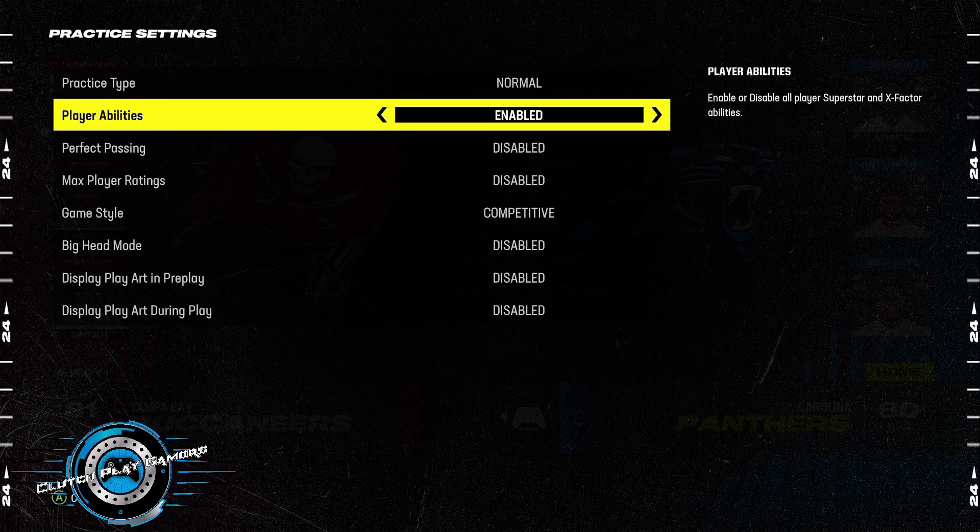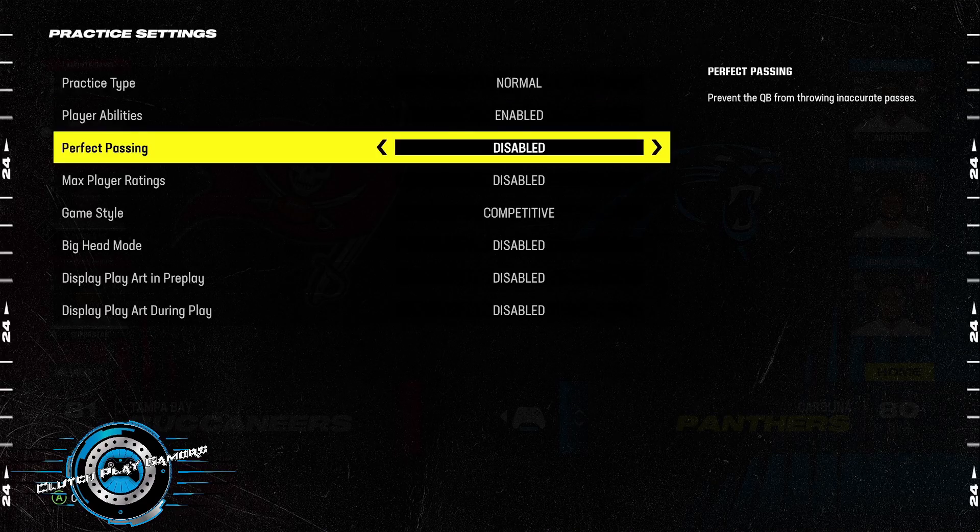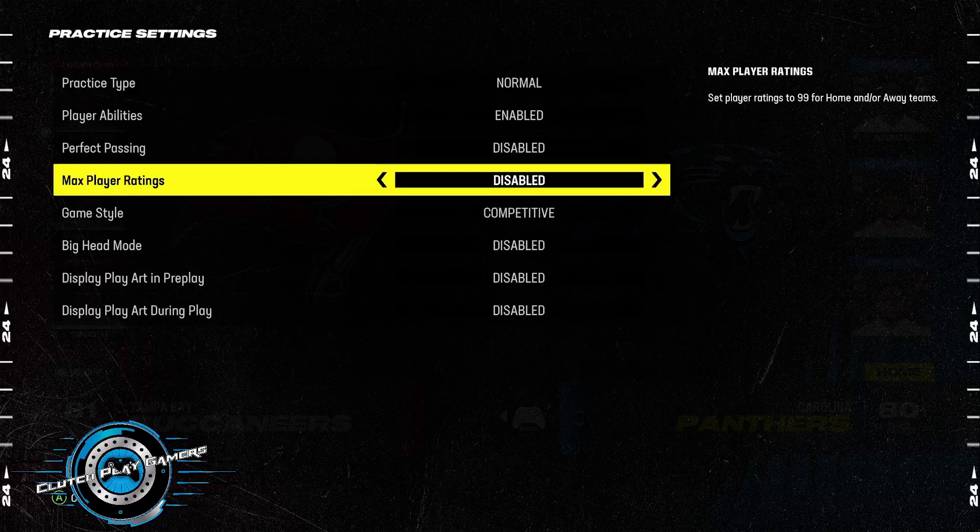With play abilities, I think this is a no-brainer — you should keep that on if you play with abilities. Everybody plays with abilities, the perfect passing. I prefer to keep it off, but if you just want to see your quarterback make the best pass every single time, then enable it. Next, they got max player ratings. If you want to practice against even teams, this is a good option to have on. You can also have uneven team, home team, away team — however you want to do it.